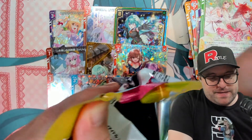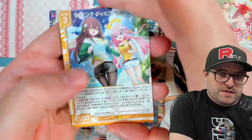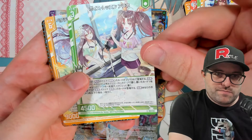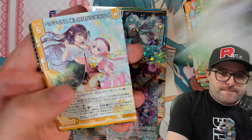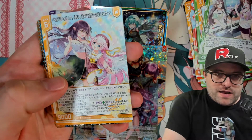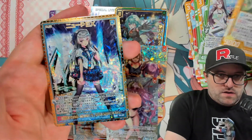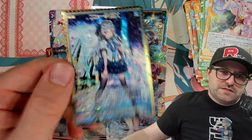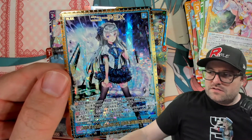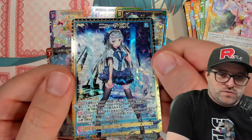Last pack. We'll check the price at the end of this video — I want to see what that WR is worth. Oh, we got something gold and shiny at the back in the last pack! Number 14, Voice Lesson Rene. We have number 9, Pectalis Having Fun Strolling. And then we got this MGNR, number 66 — look at the texture on this thing. Number 66, New Producer EX — very cool.